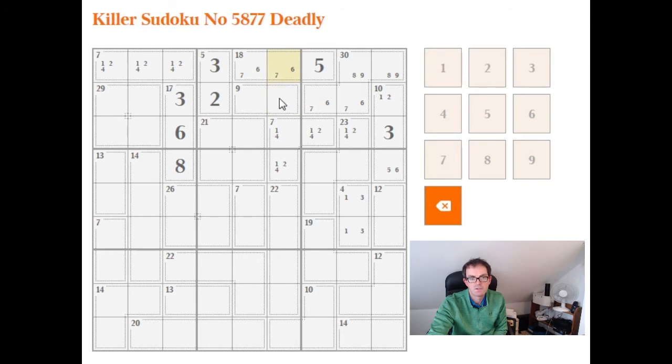If these two have to sum to 12, this can't be a 6 because that would mean this would also be a 6. So this needs to be a 7, this needs to be a 5, that makes that a 4, and that a 6. That ought to be fairly helpful — we can use that here as well. This now has to be a 1, and this has to be 8 and 9. And we're left with this being 5 and 7, and this being 8 and 9 too.